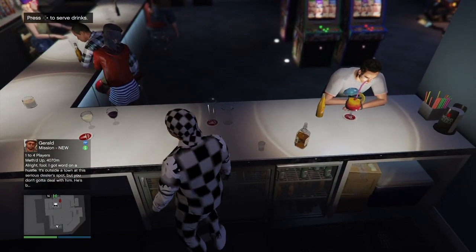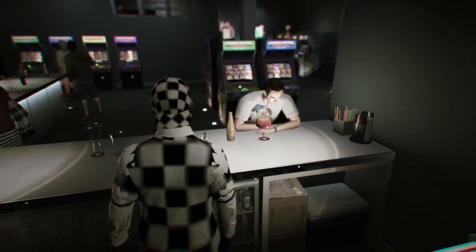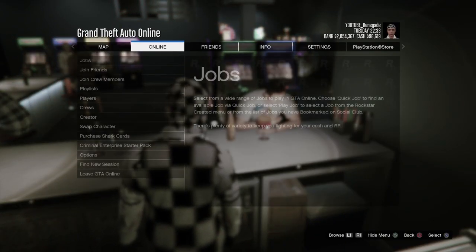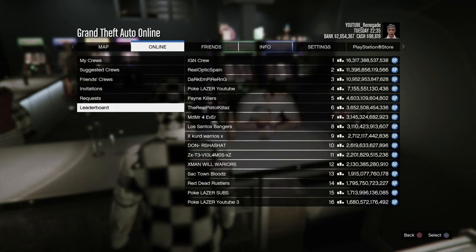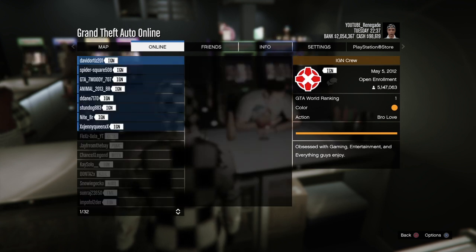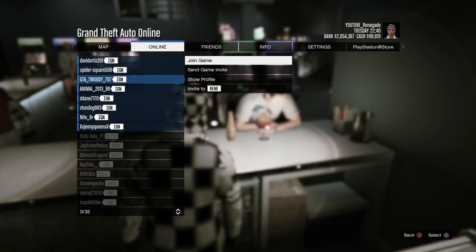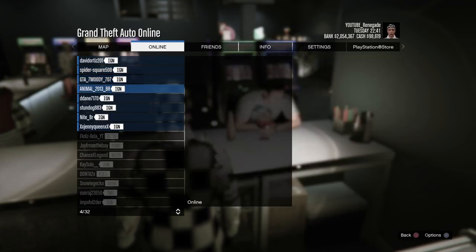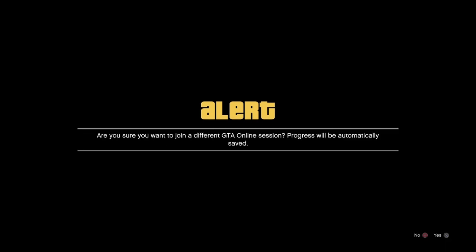Go behind the bar — it should say press right to serve drinks. Press Online, go to Crews, then go down to Leaderboard, click on the IGN crew, and then View Members. Find someone who is potentially in a different targeting mode. I went with a player who seemed available and clicked Join Session.